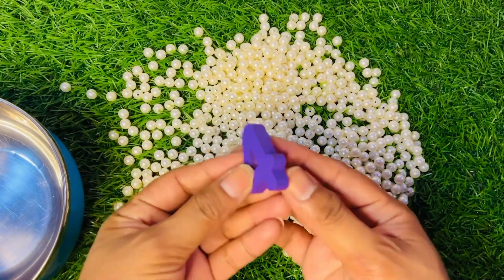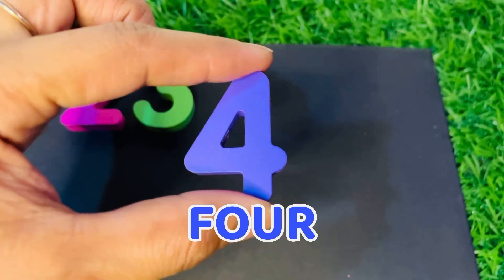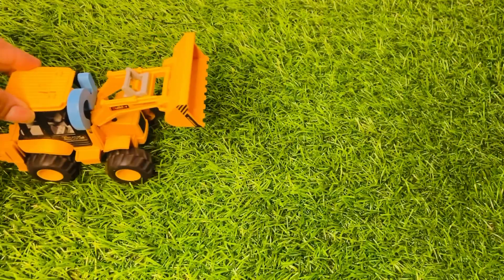Oh wow, it's a white tiny ball! Let's find our next number. Yes, we got it — it's number four in purple color. Number four, put it here.